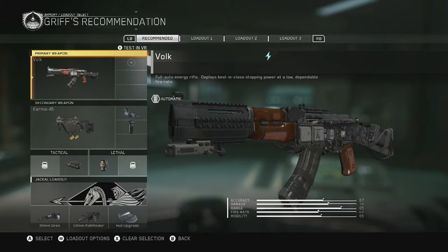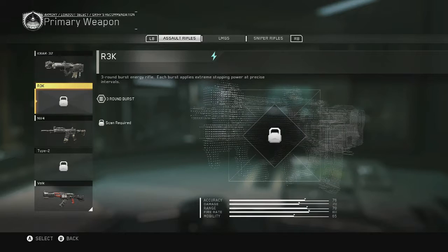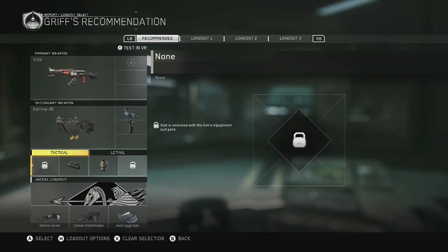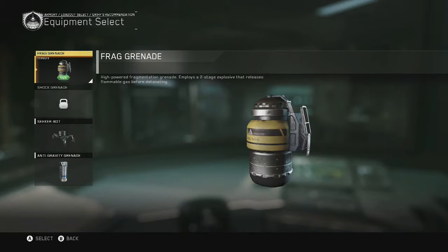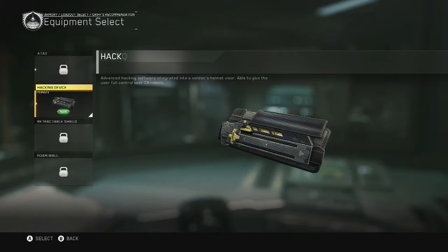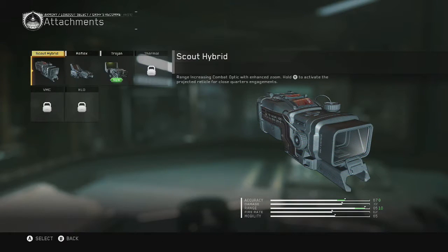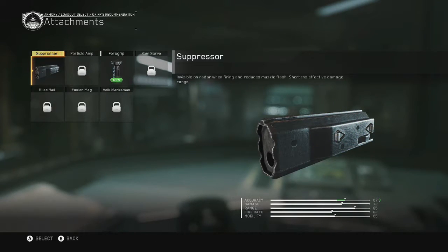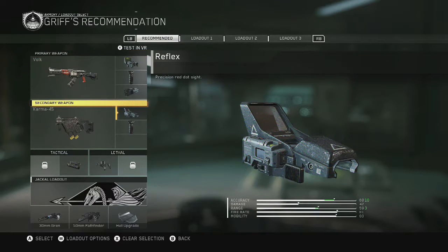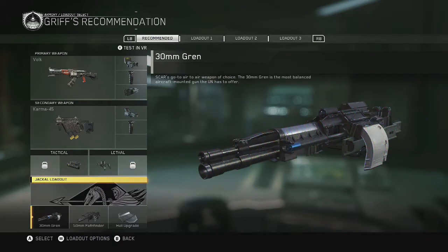Sorry about my voice, I've just woken up. I actually got this achievement by mistake, that's why I'm kind of messing about with it. But yeah, all I did was change the sights on the Valk, gave it a foregrip and a suppressor. And for the Karma — I love that Karma gun by the way, that Karma gun is quality.